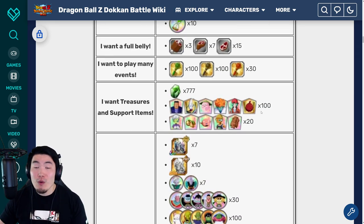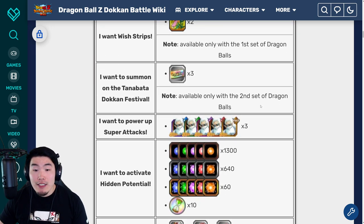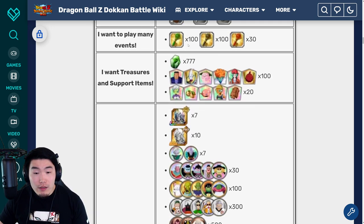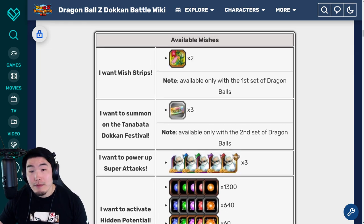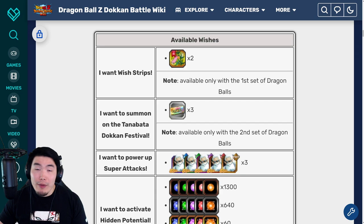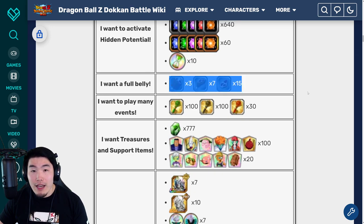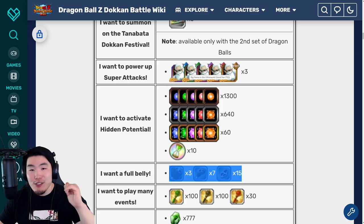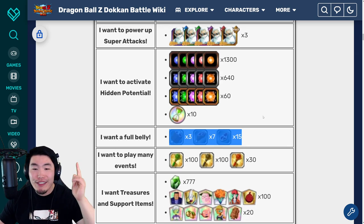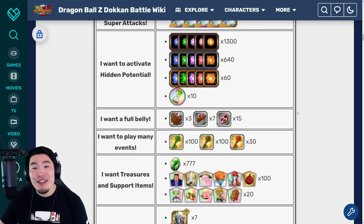Obviously, choose the ones that you need the most. I feel like the most useful ones are probably potential orbs, and obviously the wish strips can be really good depending on how many units you still need. But if you don't need a lot of those units, then I would probably go with stamina. Personally, I would choose super attack, hidden potential, and full belly. But of course, the choice is up to you.